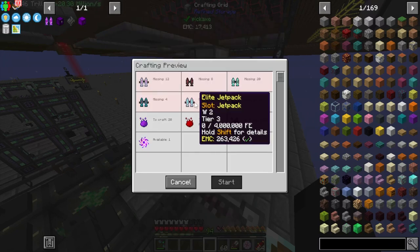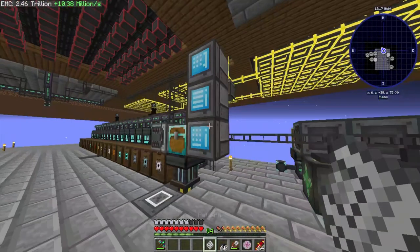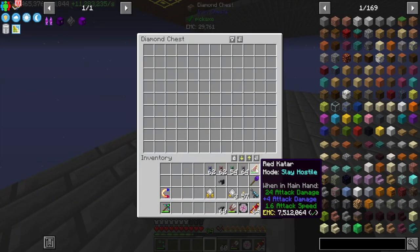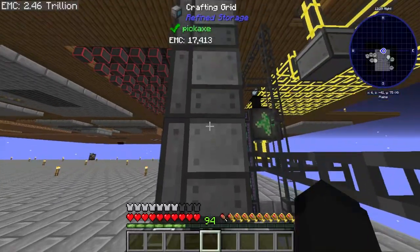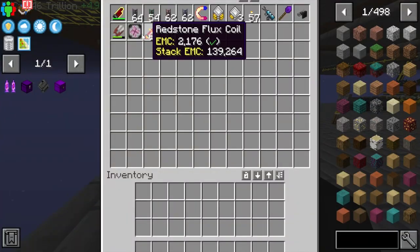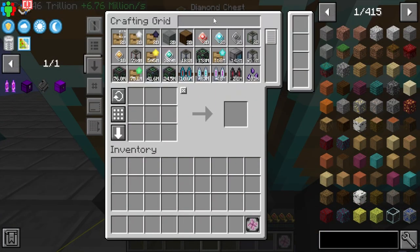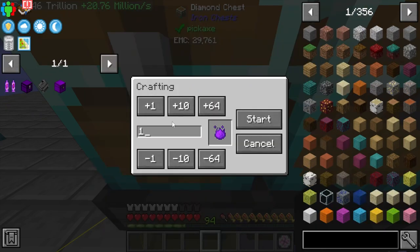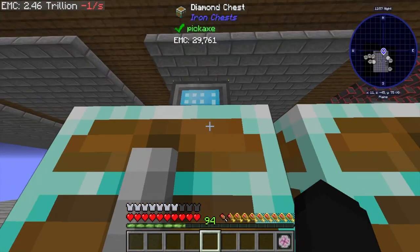This one might not work because of item data. That's kind of a bummer — we're going to have to do this one by hand. Let me look at the recipe. We need 20 creative essence per jetpack, so 40 total for two. Let me make 40 of those — that'll take a hot minute.